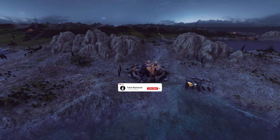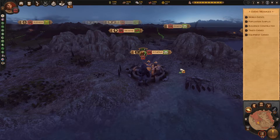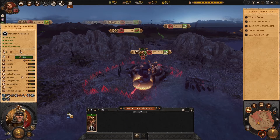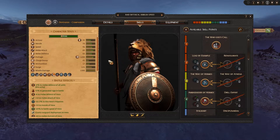This is Total Warhead, and in this video I want to showcase how to utilize defender companions, also known as builder skills, in Total War Saga: Troy. I had a bit of a hard time building this guy because I was trying to find the best combinations for his skills, but I think I found multiple specializations you can build him for, and I'll touch upon them in summary.